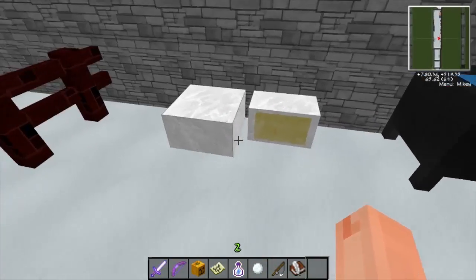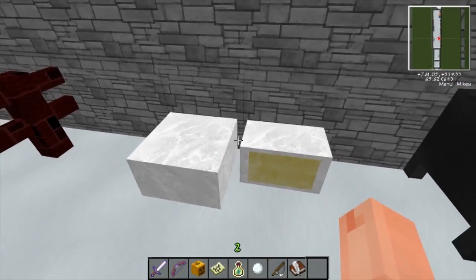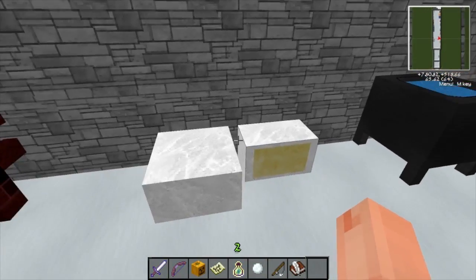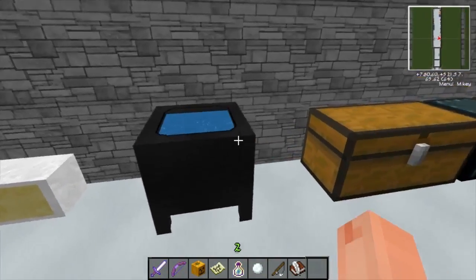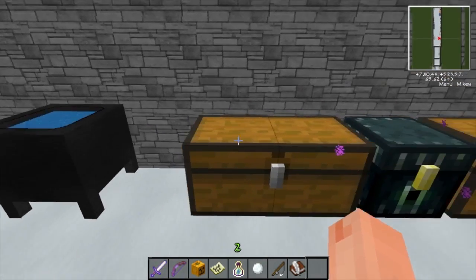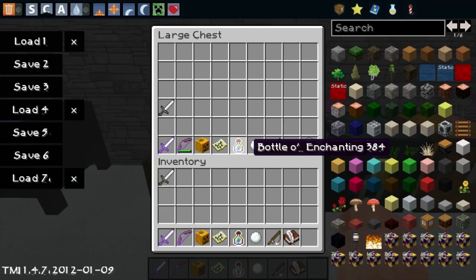It looks like some angel food cake, which I don't really like but it tastes good - there's no substance, it's hollow. And then we've got - I like the water particles, that's kind of cool. So we got the cauldron, the large chest.